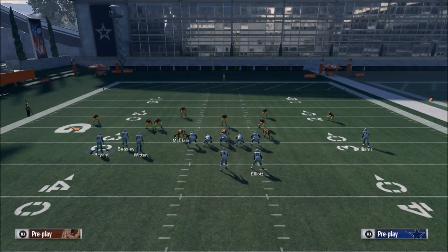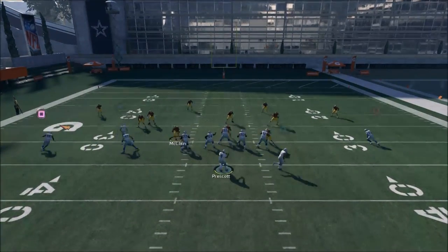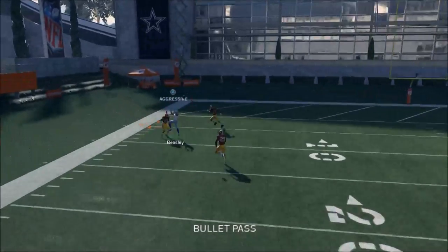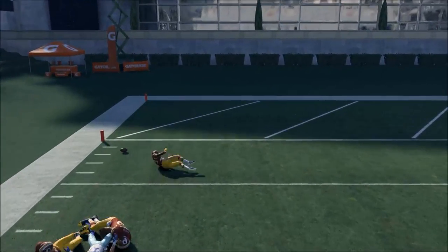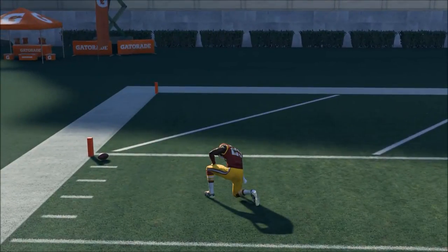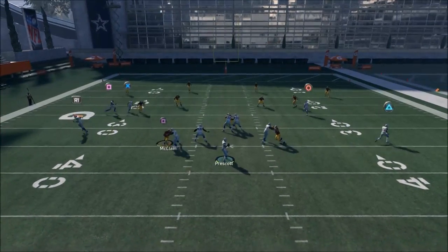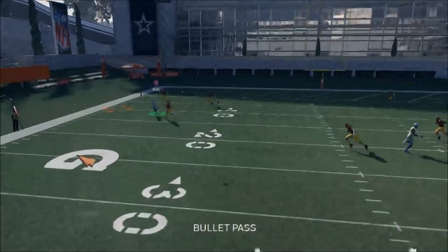If they go Cover 4, you can normally hit this corner route to Cole Beasley, but sometimes it's a little finicky. It mainly depends on the way the players play it, so I wouldn't count on this route every time. But if you pass lead down and away, normally it is open for a possession catch.